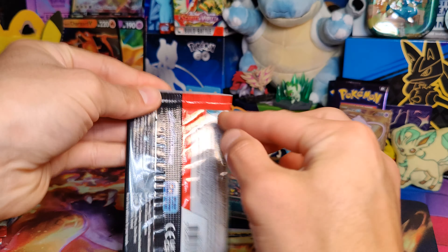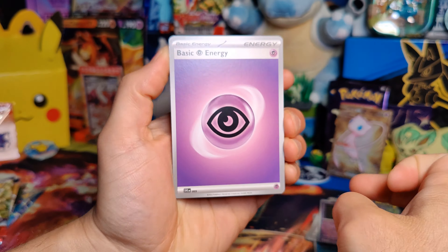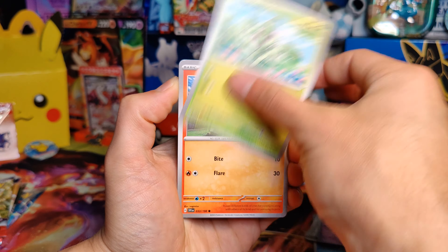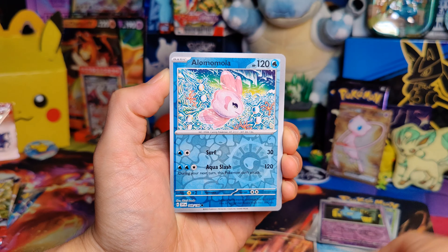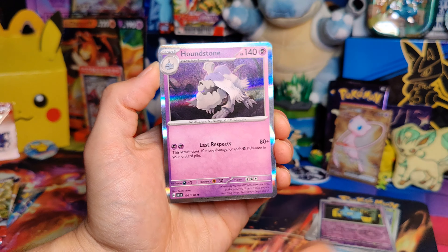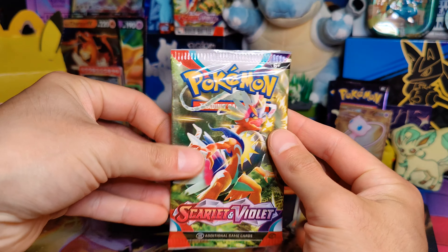All right, pack number two. Psychic Energy, Scatterbug, Shuppet, Spirigadio, Hound, Dwarf, the Villain, Doxbun, Torkoal, Alamomola, Palmy, and a Houndstone Hollow. Pretty boring so far, guys. Pack number three.